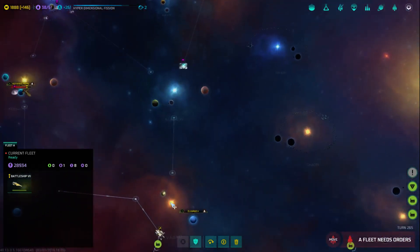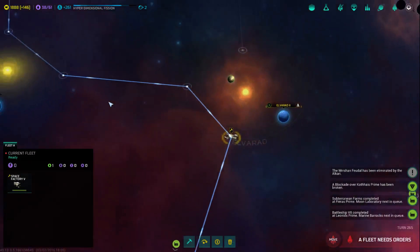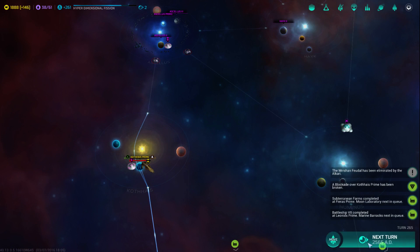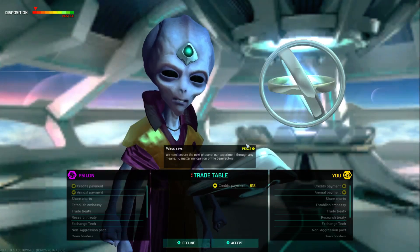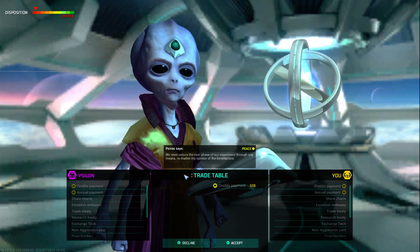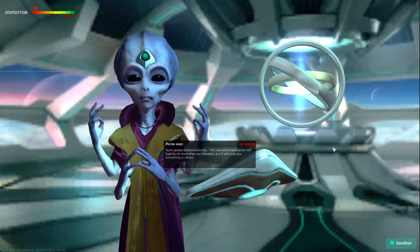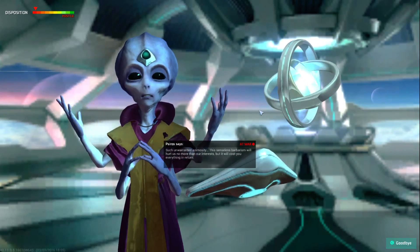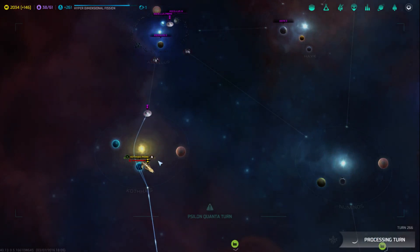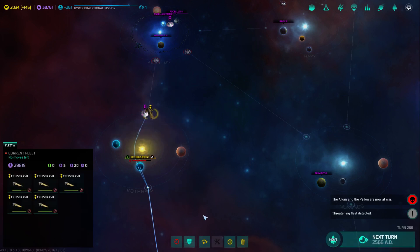I'll probably need the battleship for this side of the war, so it can come over here. Others might get moved to the eastern half. 'Secure the next phase of our experiment through any means, no matter my opinion of the benefactors. This senseless barbarism will hurt us more than our interests, but it will cost you everything in return.' Are you going to run away now? They did colonize it. Are you going to declare war and run away? That seems a little cowardly, buddy.